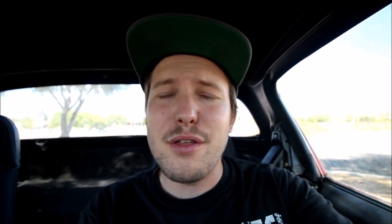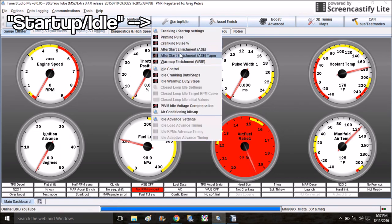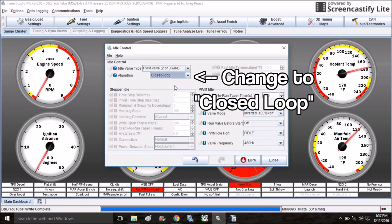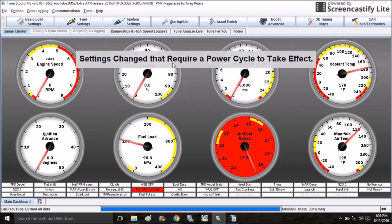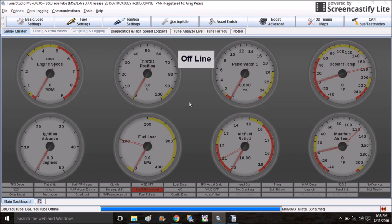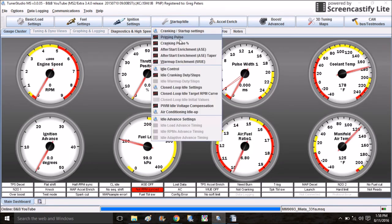Another thing you may have to adjust before you drive it are the idle settings. If your AFRs are good and you're still having problems with idle speed, you're going to want to come down here to Idle Control and switch this over to Closed Loop, which will require a power cycle of the MegaSquirt. Sometimes you're going to get a message — all you have to do is turn your key to the accessory position or off and then turn it back on. Now when you come up here to Startup and Idle, you've got a menu called Closed Loop Idle Settings.